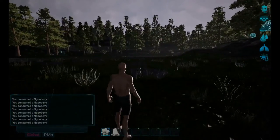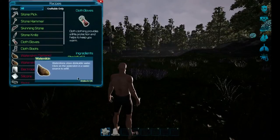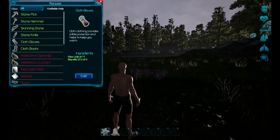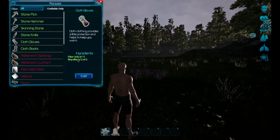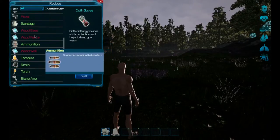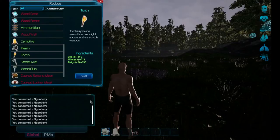Let's see what we can craft next. Look how much fiber it takes - crazy. There's cloth gloves, cloth boots, a bandage, campfire, resin torch - let's try to make one of these.